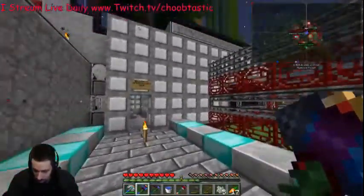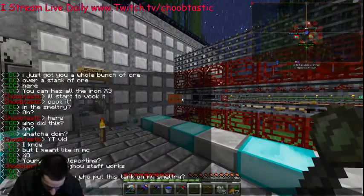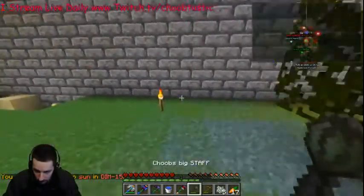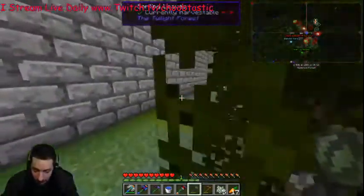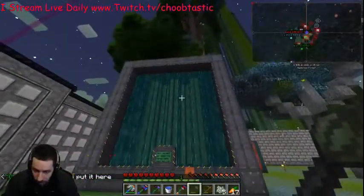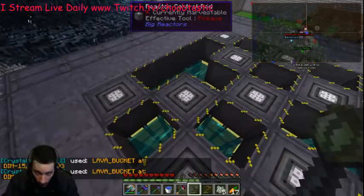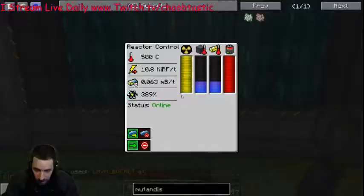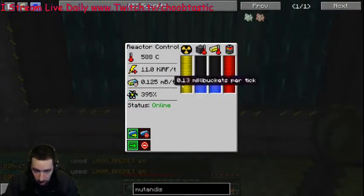Now I want to show you guys my power — this is what I'm very very excited about. Let me shut this rain off and teleport right here. Look at this — that's a nuclear reactor and it's a freaking huge one. Look at the size of it, it's got 15 rods in it — 15 reactor rods. It's got tons and tons of power. I have it barely turned on and the thing just cranks.